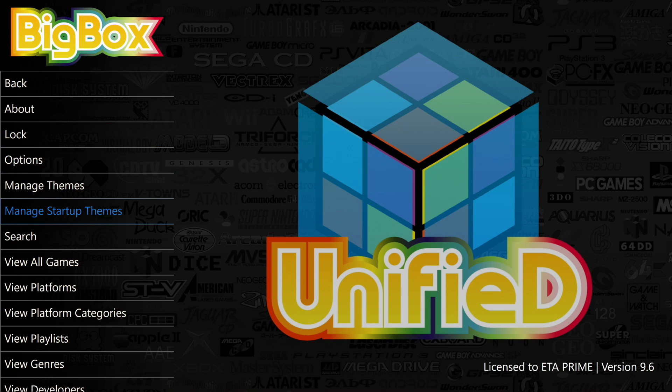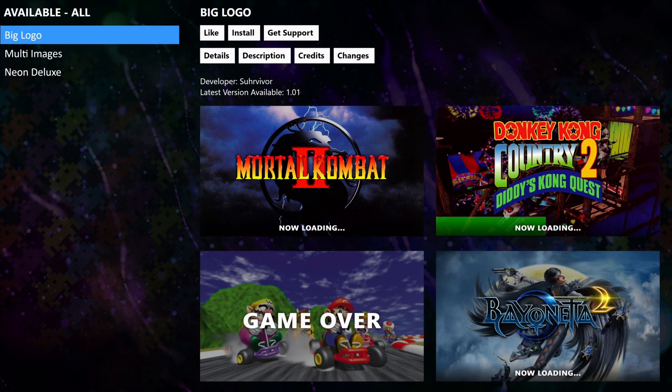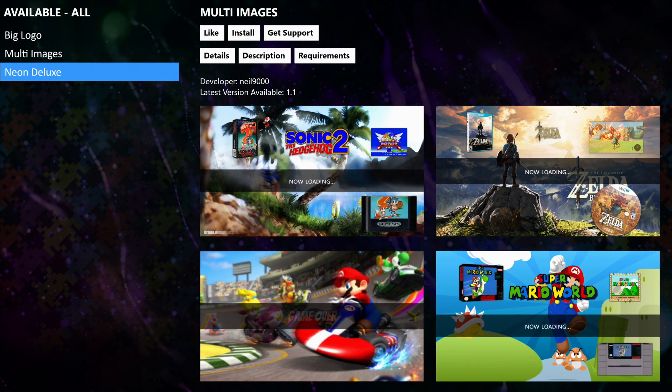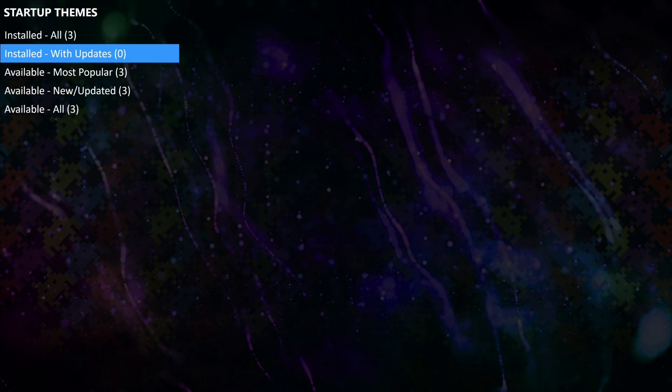As for the startup themes, it's basically the same thing. We're going to go to the manage startup themes section — there are only three available. I have all three installed. We're going to go to all, and when more are available they'll be listed here: Big Logo, Multi-Image, and Neon Deluxe. If you need to update them, you'll have an update listed here and you can go ahead and install it from there.